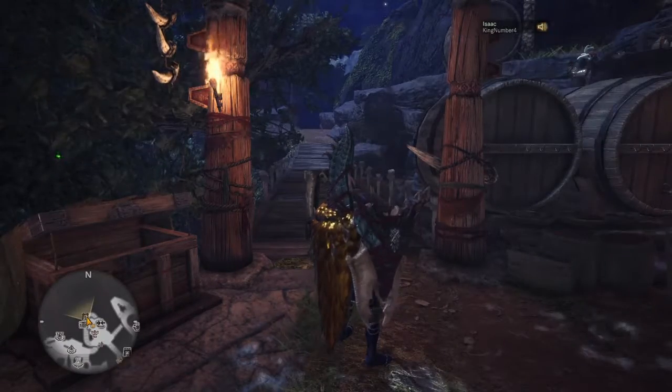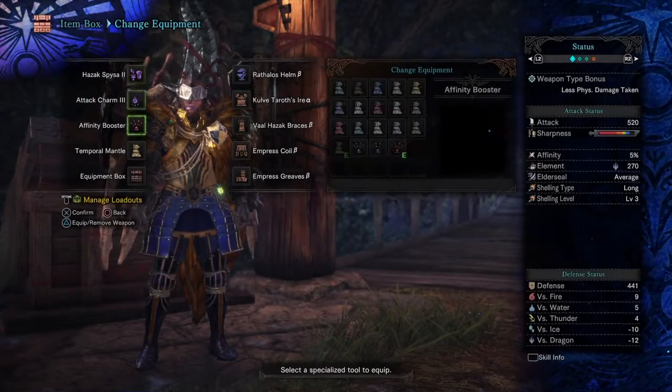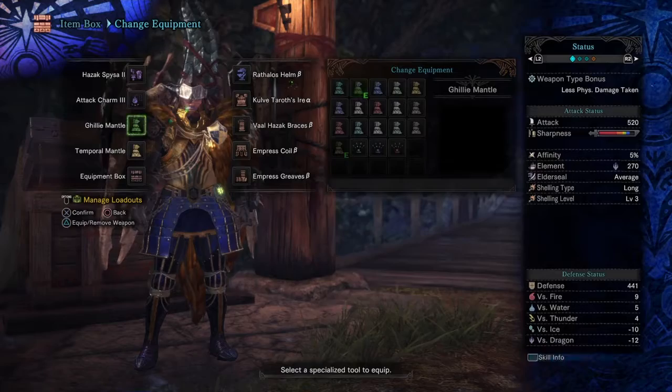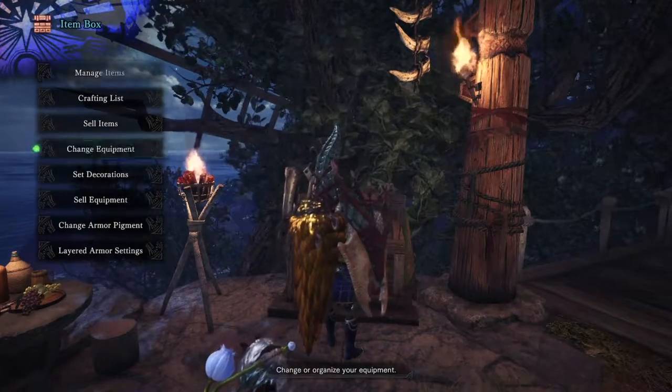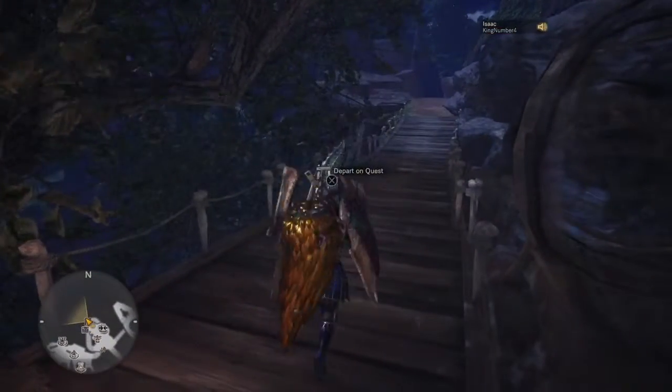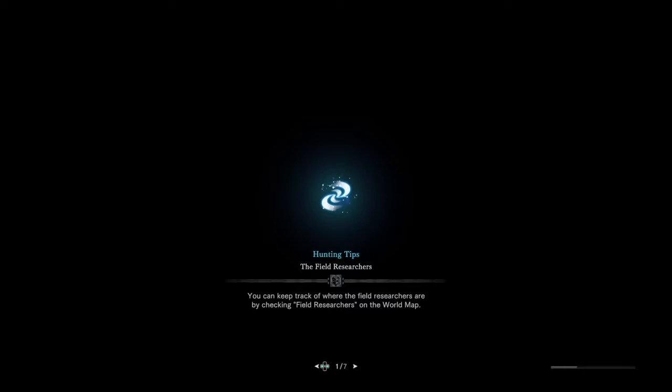I'll switch out the affinity booster and go for the vitality mantle for some survivability. We'll see what happens. Fighting Nergigante — not going tempered because I don't want to get wrecked, and Nergigante is already hard enough when I'm decent with a weapon.